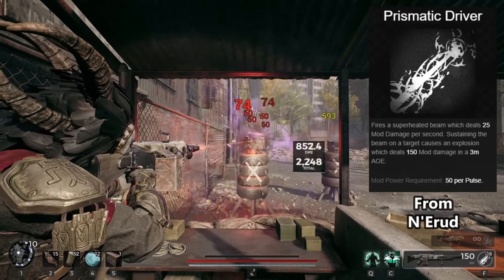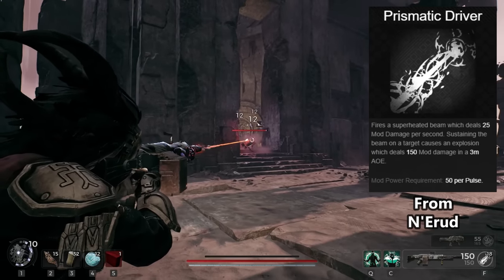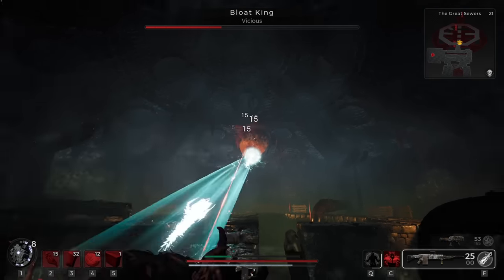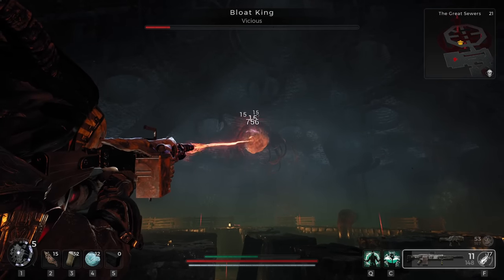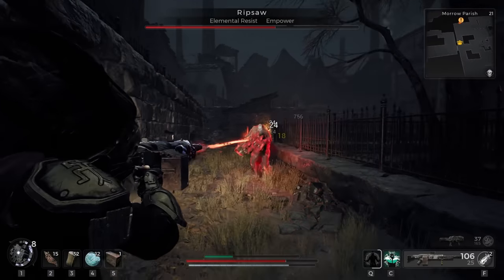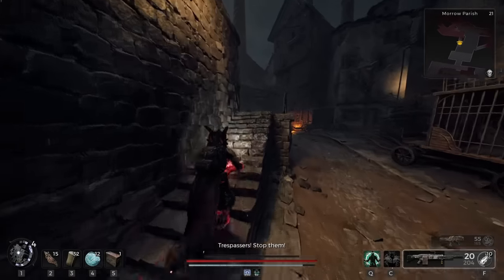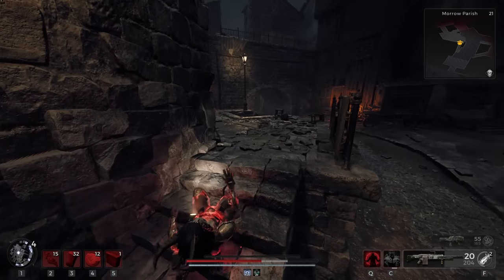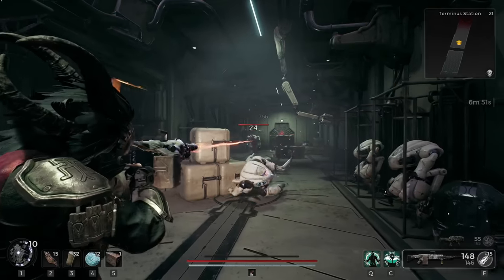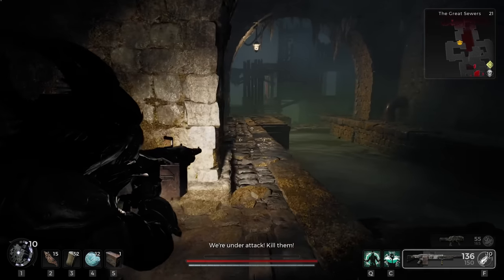Prismatic Driver fires a superheated beam which deals 25 mod damage per second. Sustaining the beam on a target causes an explosion which deals 150 mod damage in a 3-meter AOE. You can find this one on Nerud as well and it's actually interesting — essentially just a laser that builds up massive explosions. When they go off they usually kill the target unless they're an elite. Even against bosses, that AOE will get rid of a good chunk of health. When paired with some mod regen rings and explosive equipment you're looking at a solid option. It's kind of odd as this thing just trumps Helix in almost every single way. You need to charge it up with a few beam pulses but this doesn't take long with enough focus fire and you can get several off in a short time. I will warn you this can backfire if enemies run at you — the AOE can blast you back in a very unhealthy manner, which could make it tough to use with teams. Nowhere near one of the best mods in the game but it has potential.